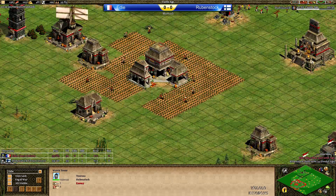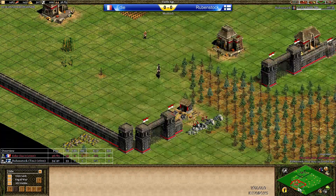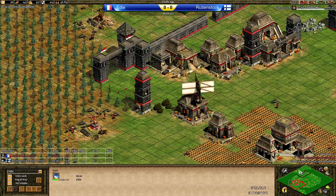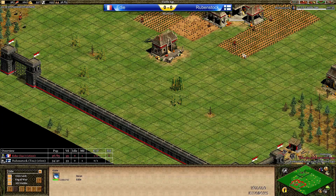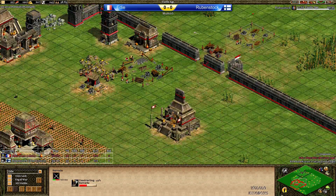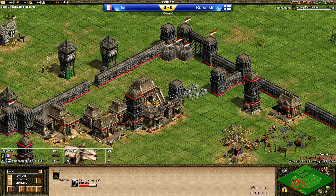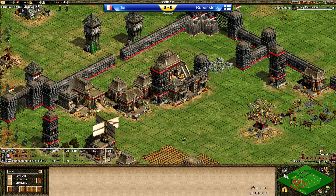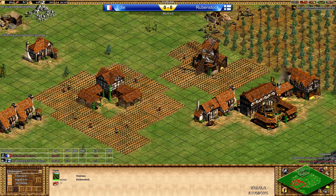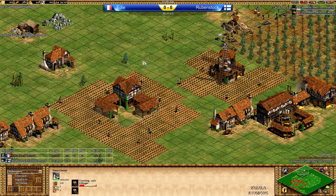On the left hand side these watchtowers are really not doing a lot of damage. Rubenstock clicked up to Castle Age. Eddie, are you going for extra TCs now? The scout is inside to see what Eddie's base is all about, but couldn't see the extra golds in the back — only the stone. A TC is now coming up from Eddie on the main gold, and barracks to get a few Eagle Scouts out to try and get the relics in. Rubenstock's resources are looking really good. Is he going for a fast imp?